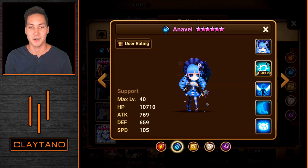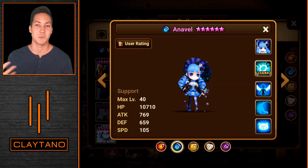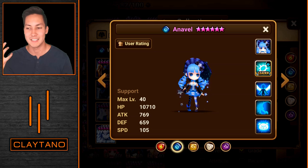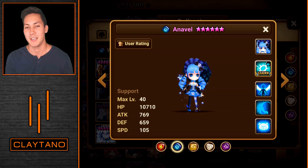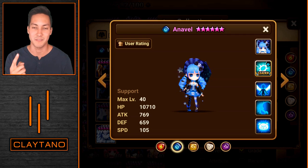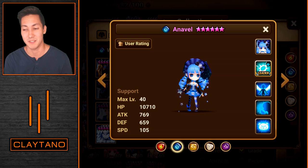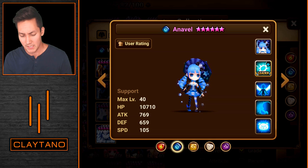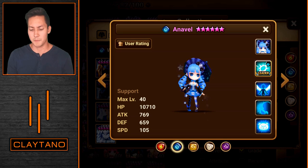If the sleep lands, she gets an extra turn — like a built-in Violent proc. Speaking of RTA, with the Violent proc nerf limiting continuous procs to a maximum of one, Annavel's built-in reset from her sleep proc resets that Violent percentage, so she can essentially still Violent proc for a very long time. That's why she's so good in RTA — similar to how Sieq can reset the Violent proc. The built-in reset is a really nice advantage.